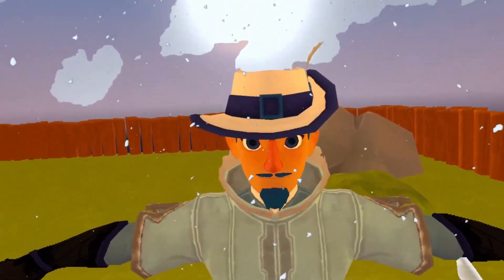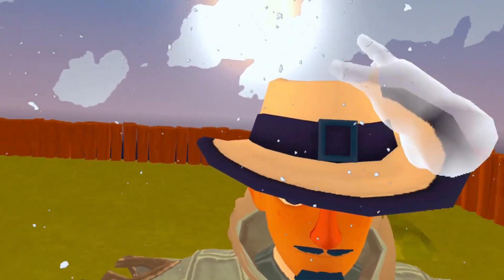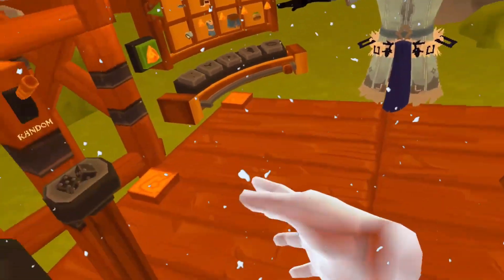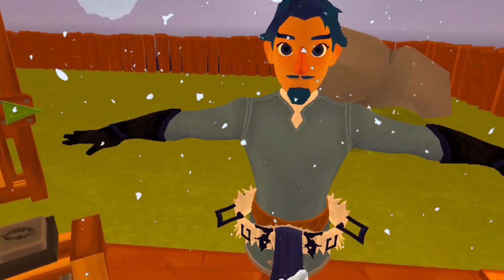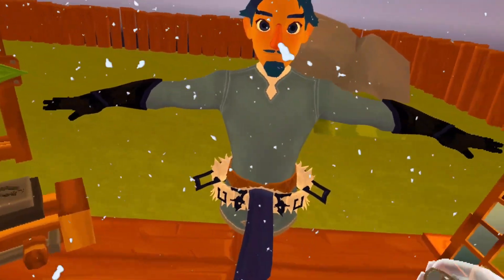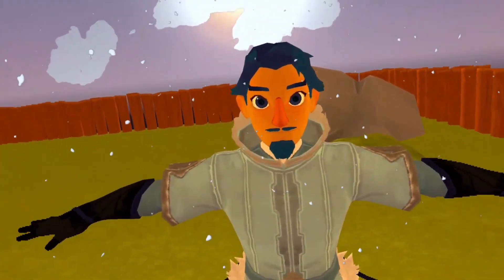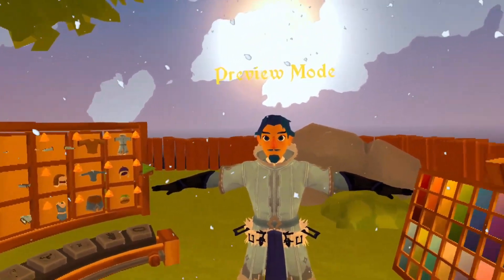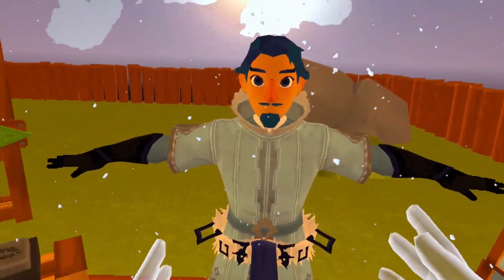Next we have the Winter Protector — I like this one. The hat isn't included, which actually works well; underneath you've got a really nice smart outfit and a lovely thick coat on top. I actually really like that one. The Winter Protector will cost you 1,000 talums.